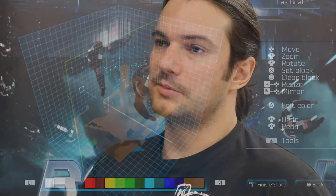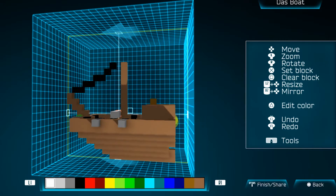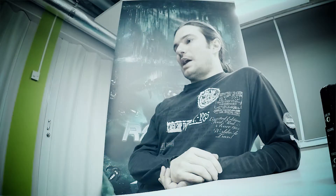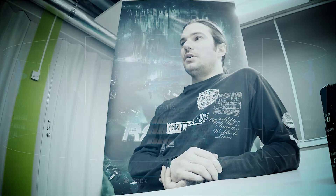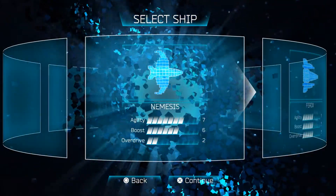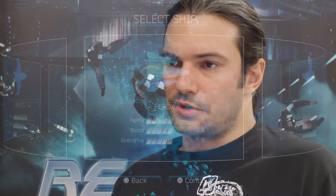We had already begun development on the ship editor way before the base game was shipped. But it did take us a fairly long time to flesh out the interface and get all the features we wanted in it. One interesting side effect from the editor was that it forced us to revisit the balancing of the game, because in the released game there were three ship types, each balanced according to their stats and the strength of their weapons.